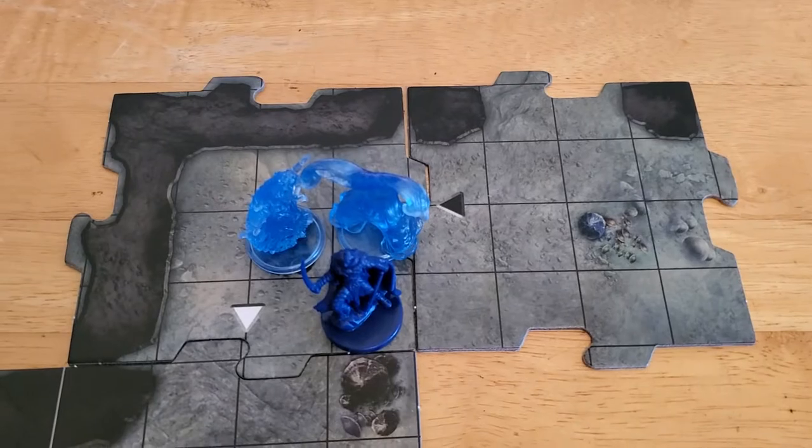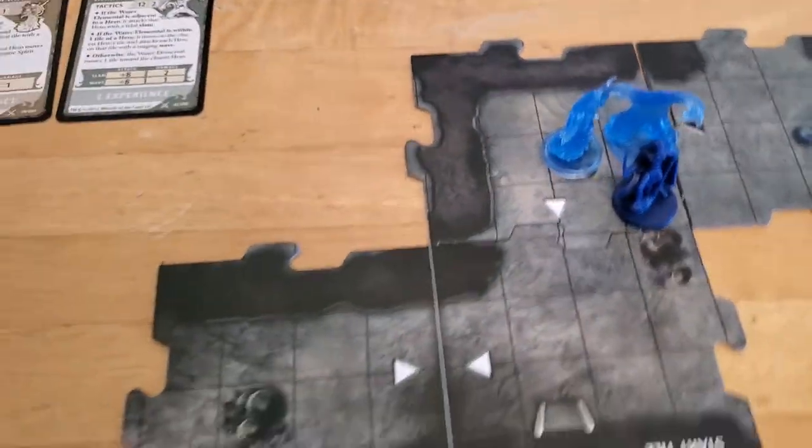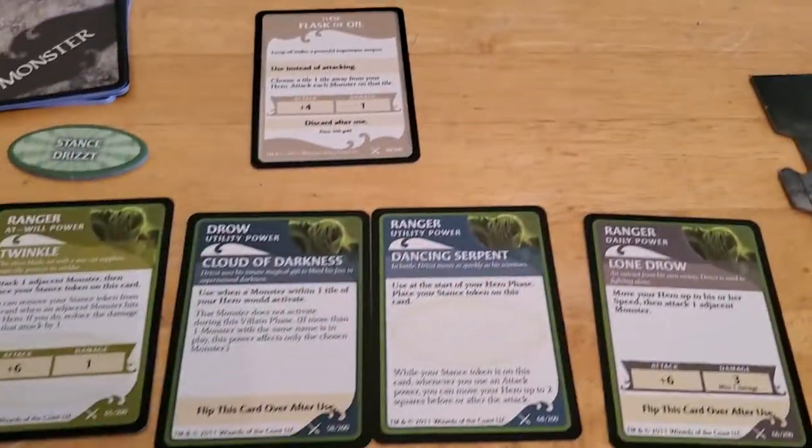We begin our hero phase, and Drizzt is adjacent to the water elemental and the hypnotic spirit. Let's see what we can do.